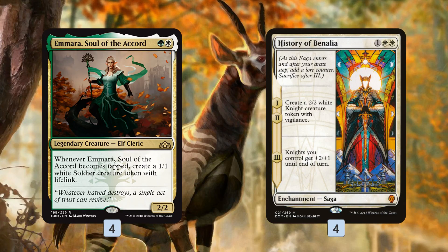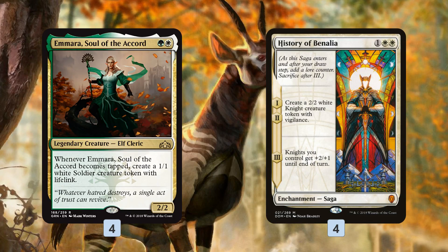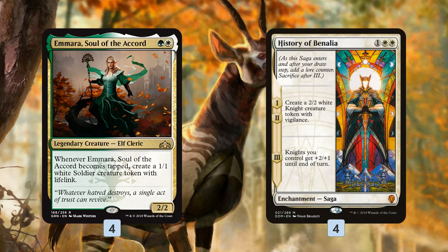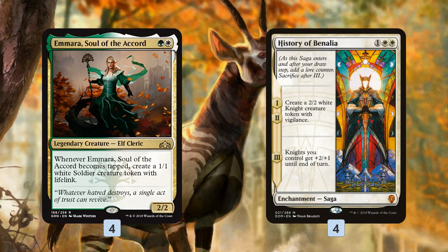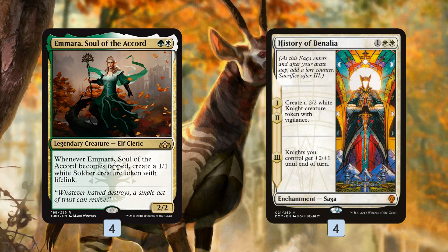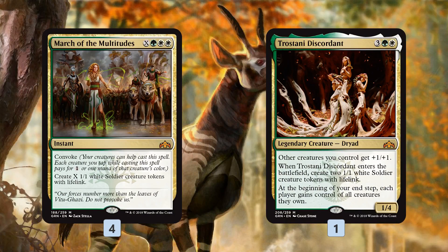History of Benalia is probably the most powerful token producer in all of Standard. It comes down, makes a 2/2, next turn makes another 2/2 — so you're getting two 2/2s for three mana with Vigilance. Then on the third turn, you get that lore counter, pump your knights (which the tokens are), get in for that big attack and smash your opponent. This curves nicely with the rest of our deck: Legion's Landing on turn one, Saproling Migration or Amira on turn two, History of Benalia on turn three.